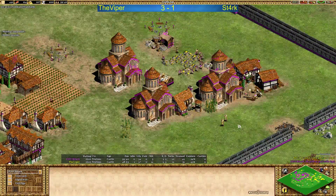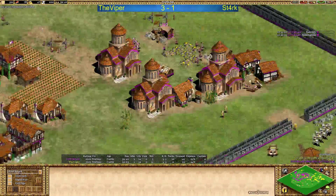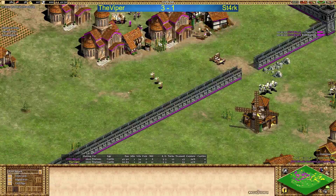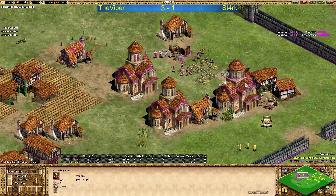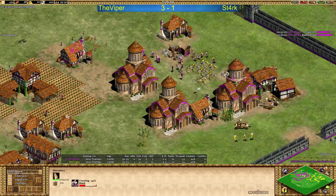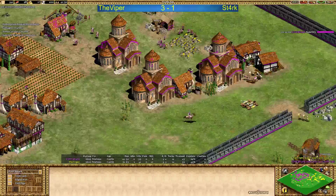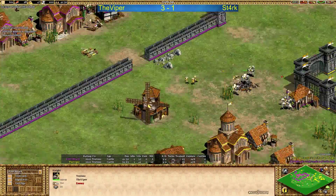Viper going forward now with the monks, with a very nice advantage here — going for map control. Stark doing sanctity and redemption, wants to convert the Mangonel, but he will be busy with the knights. The veteran ram is low HP and the Mangonel is there — the veteran ram going down. Redemption done and Stark is going for the Mangonel. Viper recognizing this immediately and destroying the ram before it gets converted.